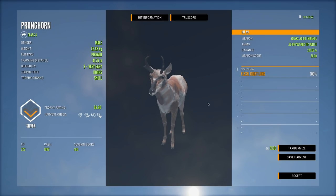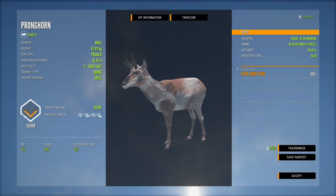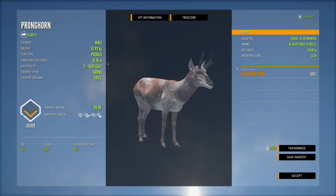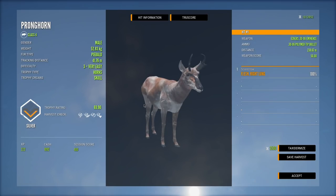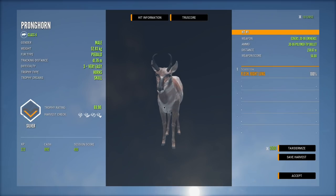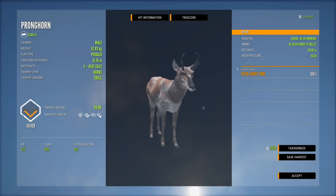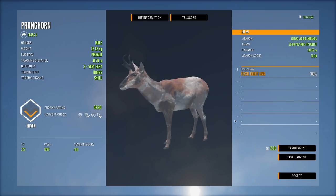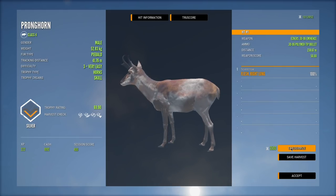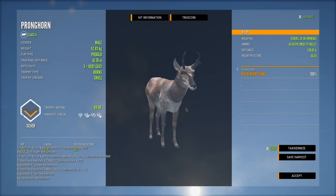Here is our piebald pronghorn — this guy was a level 3, a decent level 3, not a monster but not too tiny either. 69.90 — it is only a silver, but still a pretty cool find. When you're doing this you're just going to be going for any rares or diamonds you can find. I really do like the pronghorn rare variations — the fact that they have two piebalds is pretty awesome. I really hope they revisit some of the older species and give them more variation, give us players more stuff to grind for. A very beautiful piebald pronghorn, though we probably will not taxidermize this one as he is a smaller one.